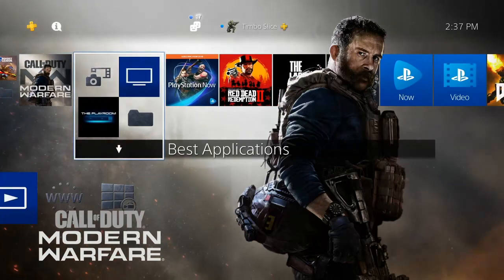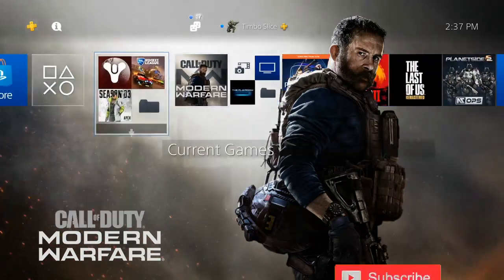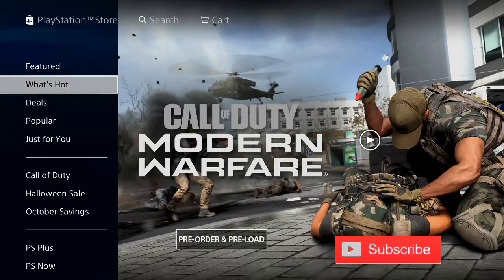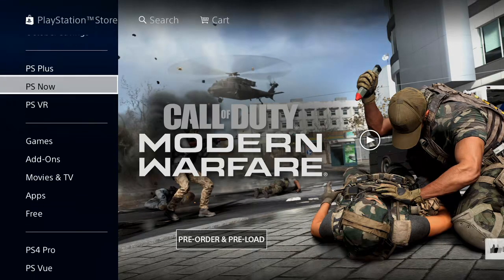So on the home screen of the PlayStation 4, let's scroll all the way to the left to the PlayStation Store and select this option. Then scroll down on the left-hand side all the way down to free.